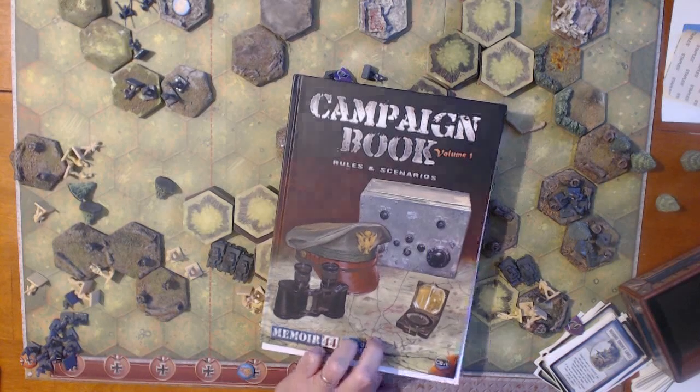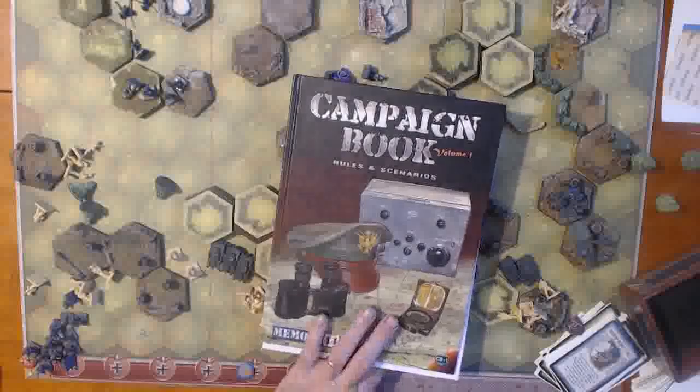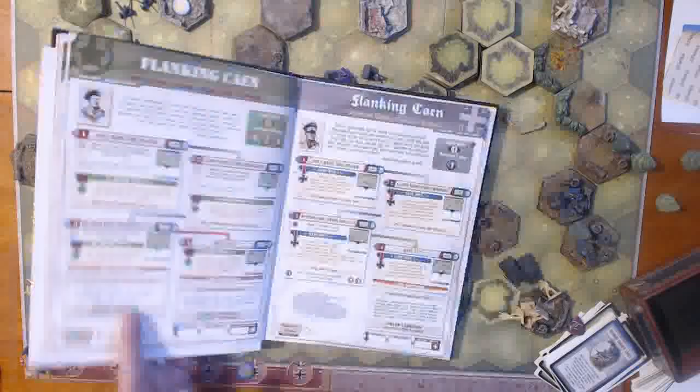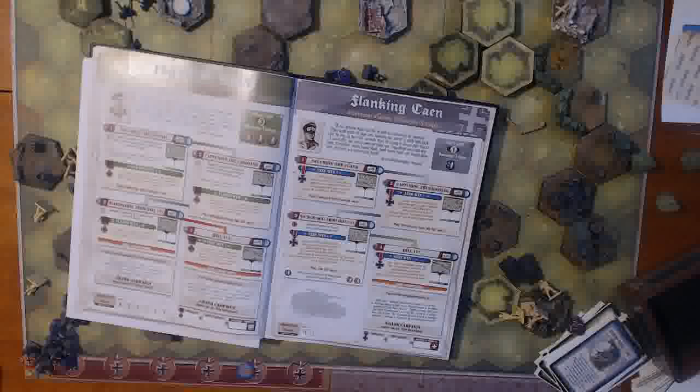Hey guys, this is Charles with Charlotte Area Historical Gamers, and today we're going to take a look at the campaign book from Days of Wonder for Memoir 44. What this does is connect several scenarios together to make a big game of five or so scenarios, and then you can connect multiple campaigns together to make a grand campaign. First we'll take a look at the campaign called the Battle for Normandy, and then we'll see how they're all linked together for the grand campaign.